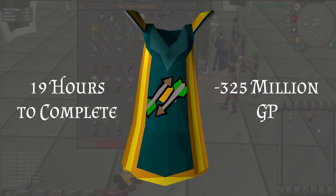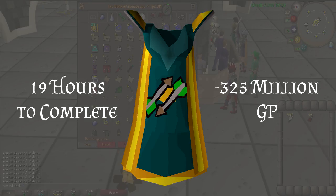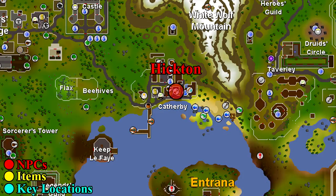After creating over 5,600 headless arrows, 550 javelins, and 670,000 darts, you will have mastered Fletching. Congratulations — it has taken you 19 hours to complete this guide at a cost of 325 million GP. There will be one last expense: buying yourself a Fletching cape. You can purchase it from Hickton for 99,000 coins at Hickton's Archery Emporium in Catherby.